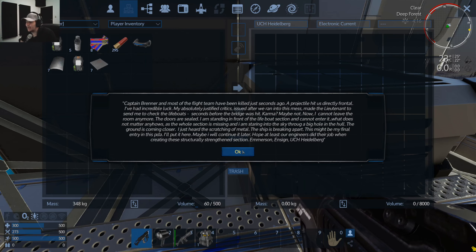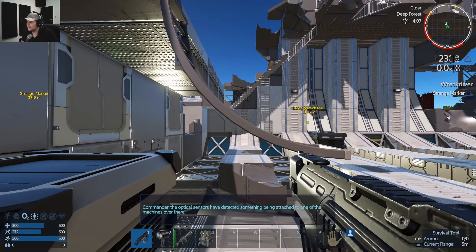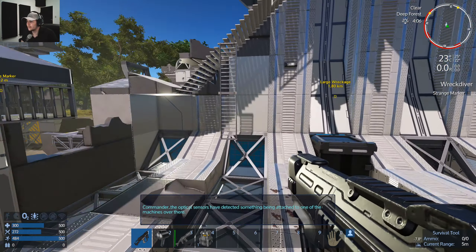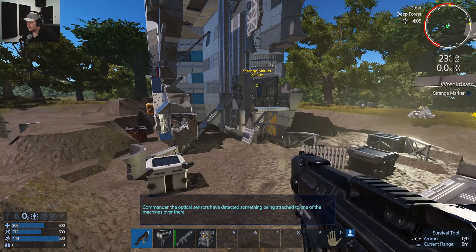I must say I love the new missions — but what would be nice is if it had a cutscene with a more cinematic feel, rather than just me reading it. Commander, the optical sensors have detected something attached to one of the machines over there — a strange marker, which appears to be an advanced constructor.